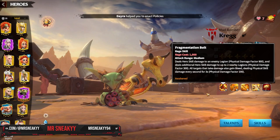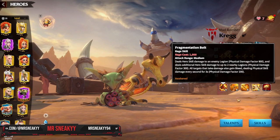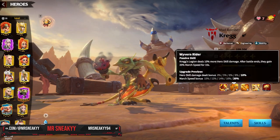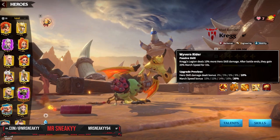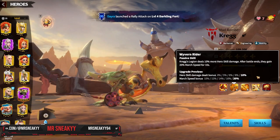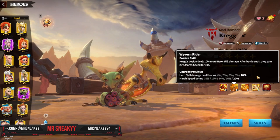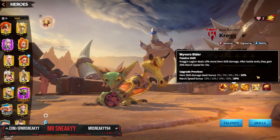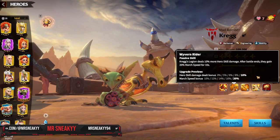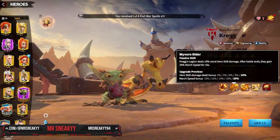The cool thing with Craig compared to a lot of other heroes is he has one of the best setups for skilling. We always skill up the first skill, but we should also always max the second skill second — making him a 5-5-1-1 hero. That gives us 10% extra hero skill damage, and after a successful flank or kill, we get a 20% march speed bonus, allowing us to escape from battle really easily.